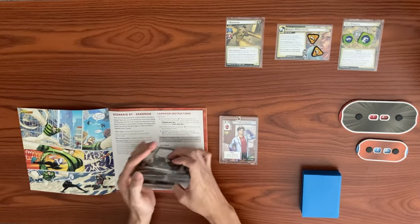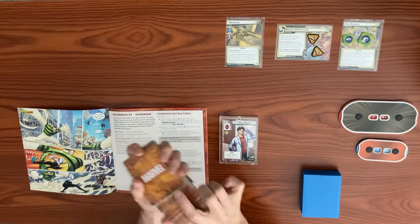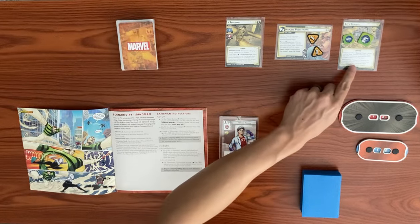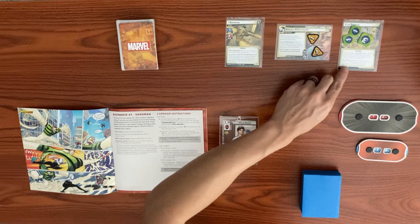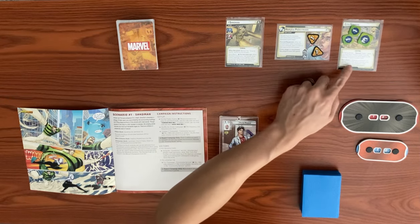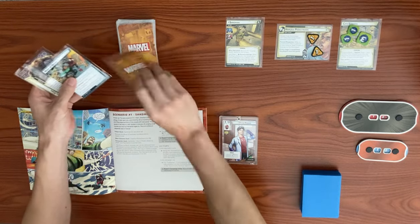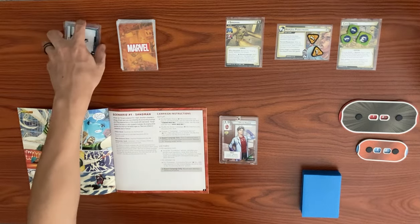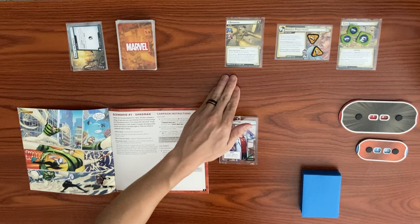The special ability on City Streets places one sand counter, then discards cards from the top of the encounter deck equal to the number of sand counters. There are five sand counters, so we mill five cards: one, two, three, four, five. That completes his one review. Sandman has 18 hit points and Peter Parker starts with 10 hit points.